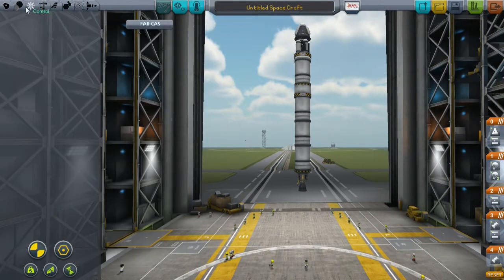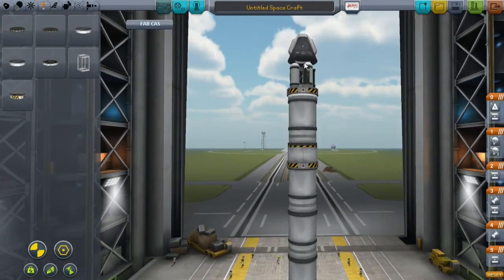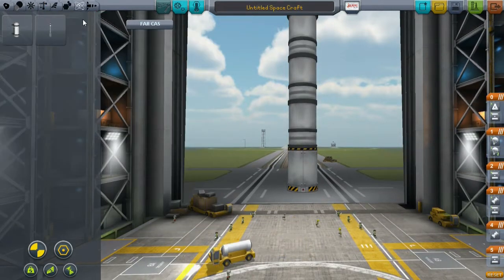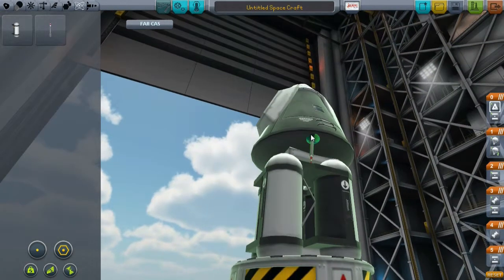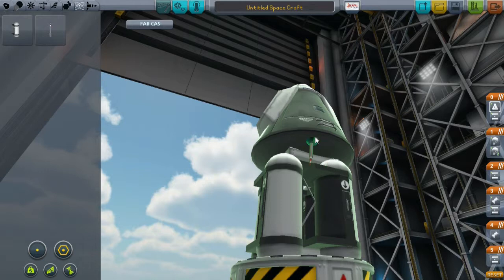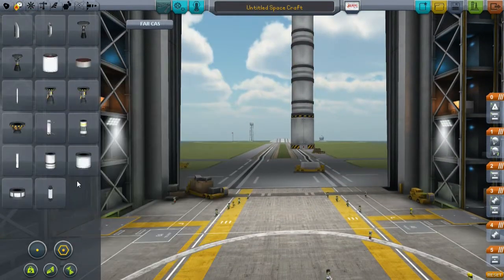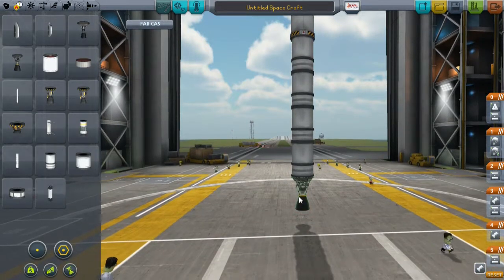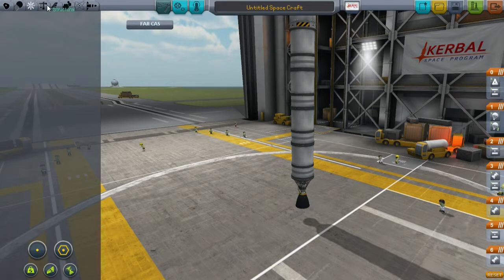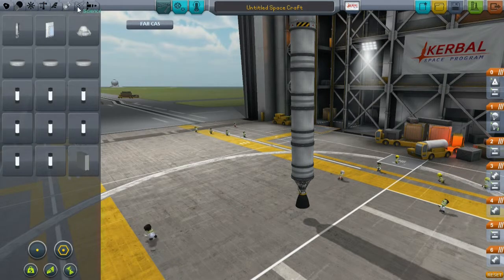So under that we need our primary launch stage, which will consist of liquid fuel engines. I thought about putting an antenna - and I will need one antenna, but it won't be transmitting a lot of data because we do not have the electric charge for that. Under this we place four of these with the big engine for bigger thrust. And at the sides, some solid fuel boosters to get us the little push into orbit. I'm missing something - that's decouplers. Let's do that.